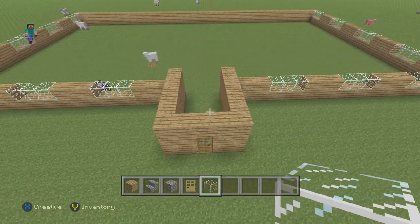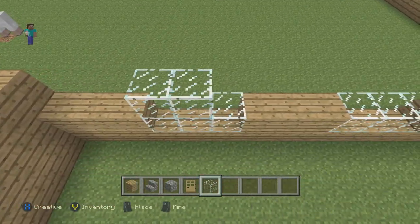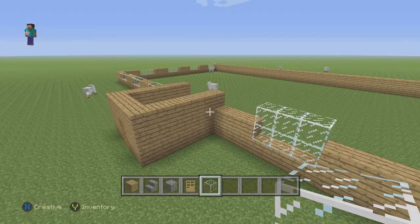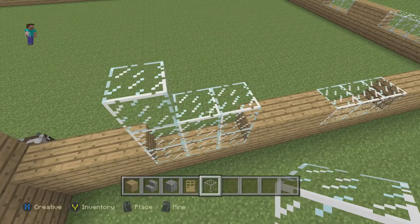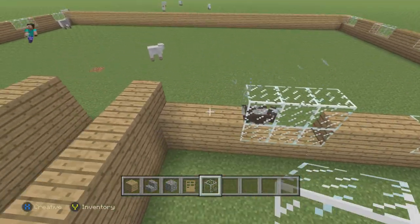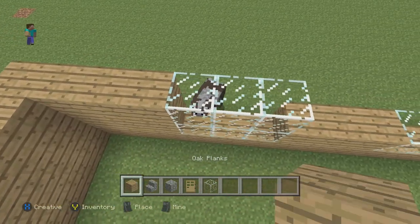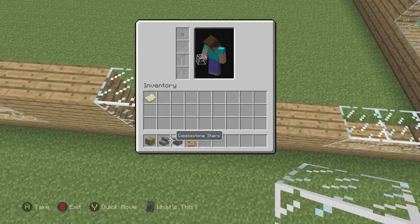Now you just need to build it up. The windows are going to be two or three blocks high - I'm going to leave them at two, but if you want to put them at three you can. I'm going to leave them at two.